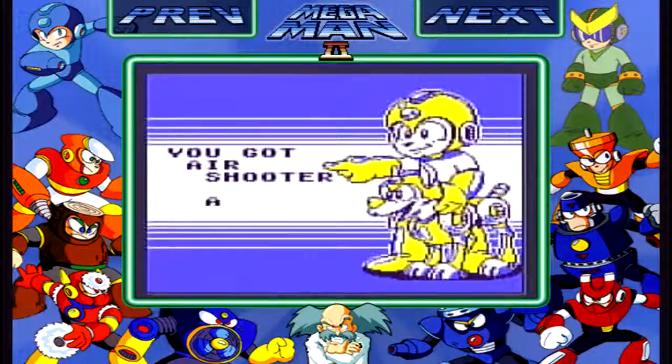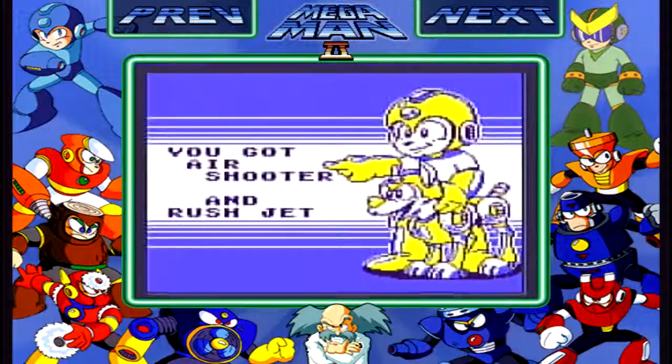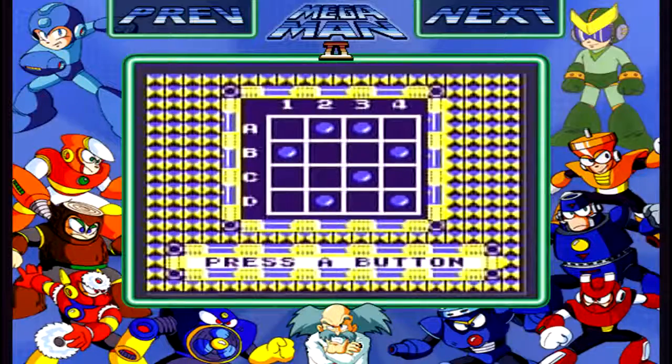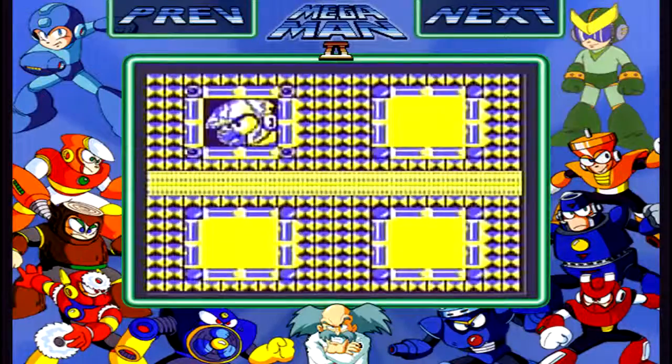Defeating Airman gets us the Air Shooter and Rush Jet. I've got Rush Marine and Rush Jet before getting Rush Coil. I'm not sure how it works in this game — I don't know if defeating Metal Man always gets you Rush Marine or if you just have to defeat one Robot Master. I always start with Metal Man. I think it might be set similarly to Mega Man 2 and Mega Man 3 for the NES, but I'm not sure. Anyway, that's going to do it for this episode of Let's Play Mega Man 2 for the Game Boy. I'm Van Major and I will see you guys later.